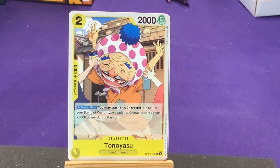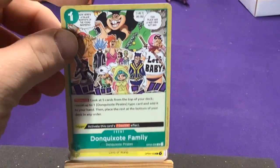In yellow we have Tonoyasu from the Land of Wano. Yellow so far has been Land of Wano and Big Mom's Pirate stuff, so we'll see if that continues. His active main ability: you may trash this character — up to one of your Land of Wano leader type or characters gains 3,000 power this turn. You can basically sacrifice him to boost your characters. Definitely nice.